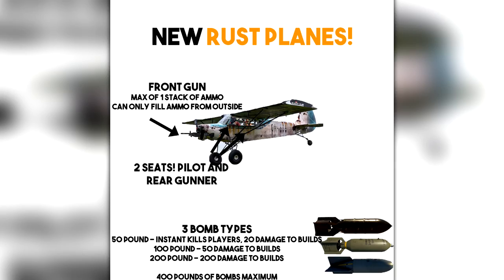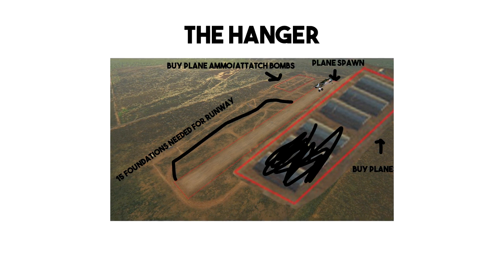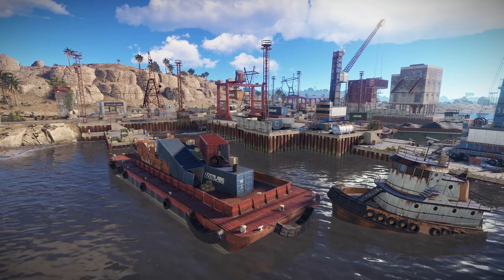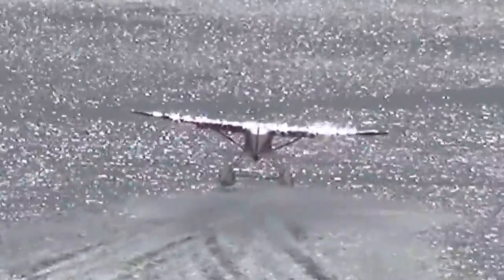Back to the video, and chocks away for something that's been suggested a number of times: Rust planes. Because everyone wants a form of transport that you need a 15-foundation runway just to use. OK, for people who live by roads or the airfield I guess, but it'll probably never be added because it's not a boat — unless it was a seaplane, which could solve both issues.